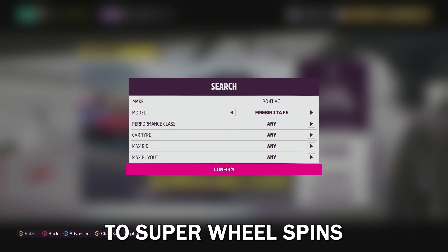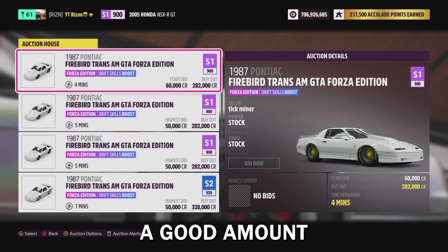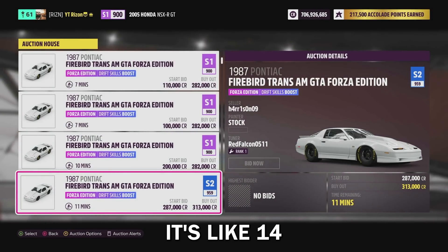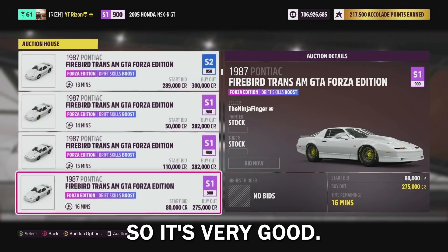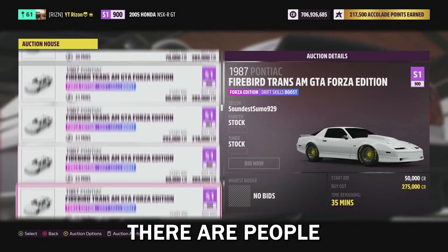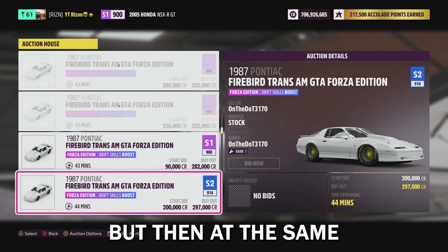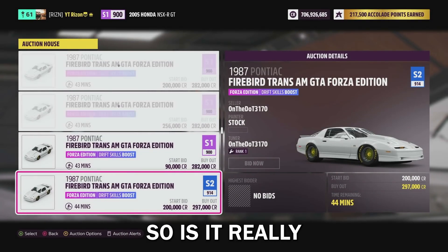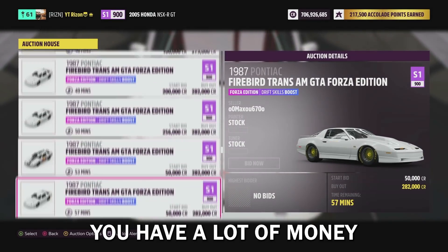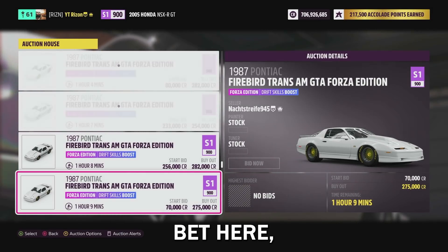The last skill-points-to-super-wheel-spins car I'm going to show you is the Trans Am. This one's selling for a good amount because it gives you two super wheel spins for, I think, 14 skill points — very good. But again, you never know if it's been used. Some people sell them not knowing about the skill points, they just post it up. But it's 300 grand, so is it really worth it? Honest answer: no, not at all. But if you want to risk it and have money to spare, it's probably a decent bet.